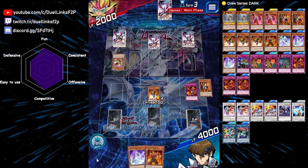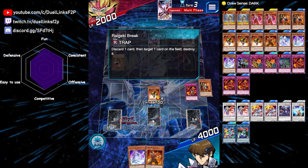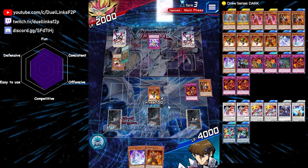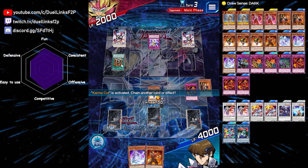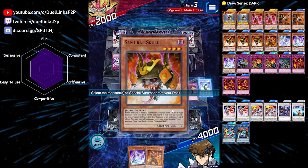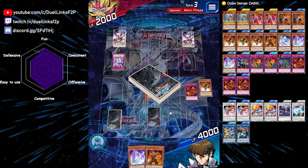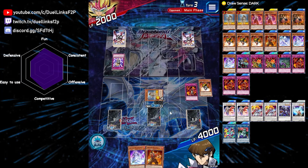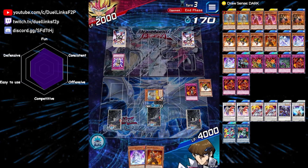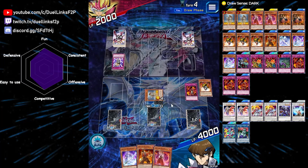Nice. And now if our opponent tries to summon any monster, we'll just pop it again with Raigeki Break. It's Karma Cut - he doesn't have anything else. Does he know that if he Karma Cuts, my Samurai Skull can activate its effect? It has an effect when it leaves the field by card effect. So that's why you never use an effect to remove Samurai Skull on the field - you always just run over it by battle. Otherwise it'll summon another zombie from your deck, and things will get even worse for our opponent.